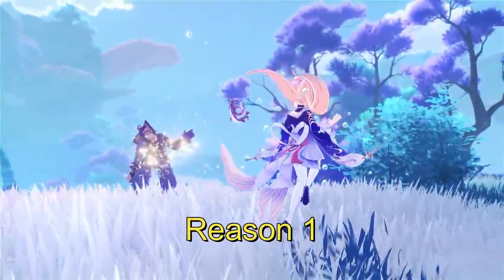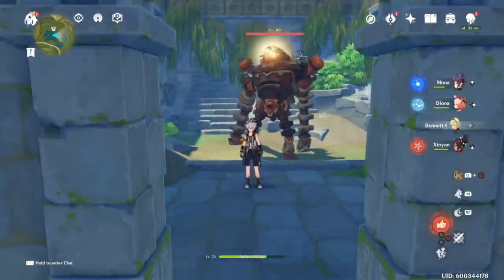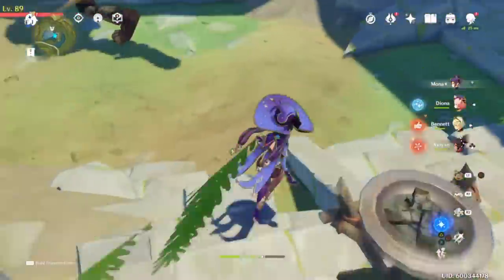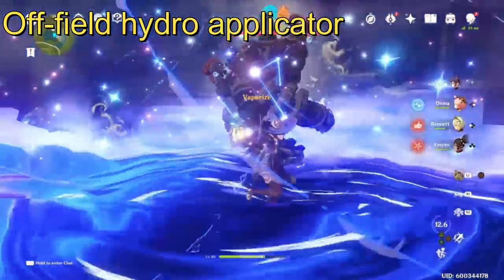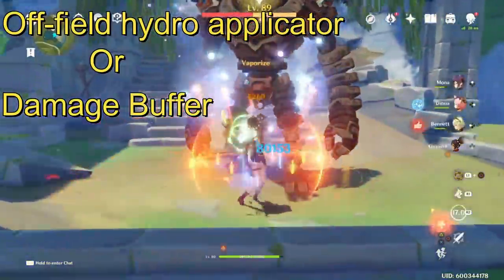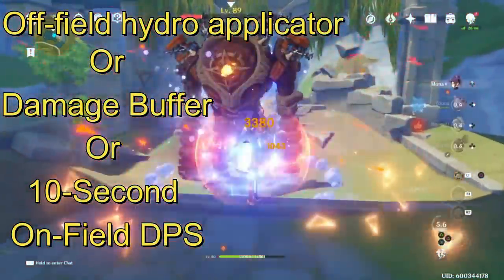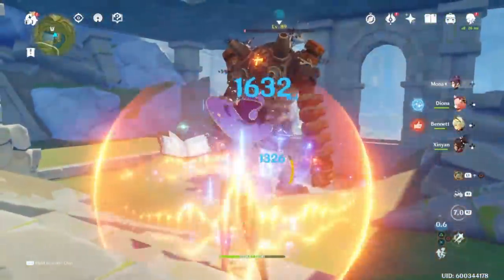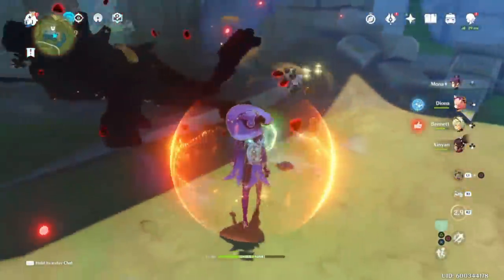Reason one. Kokomi is extremely versatile and can fill multiple roles. She enables you to choose how to build her and offer something new — flexibility. She is a three-in-one deal. She can be an off-field hydro applicator for pyro teams, or a damage buffer for cryo teams, or a 10-second DPS for electro charge slash reverse fate teams, all depending on how you build her. Unlike most characters, her artifacts actually change her role and her gameplay.